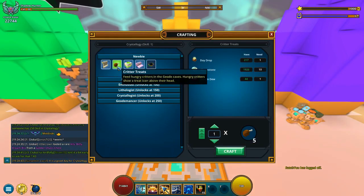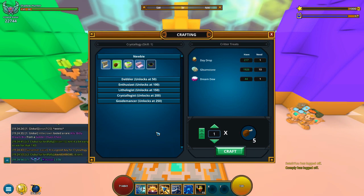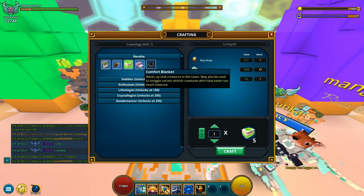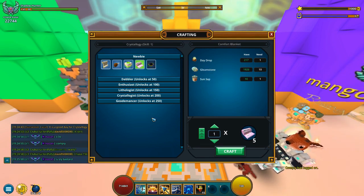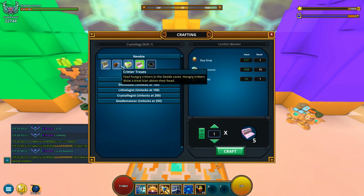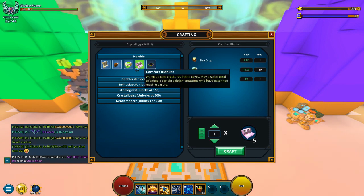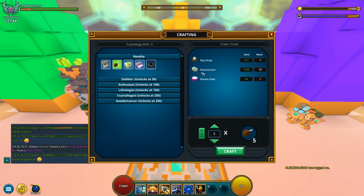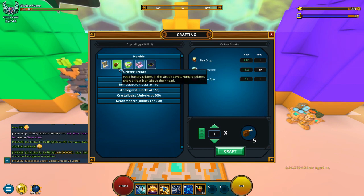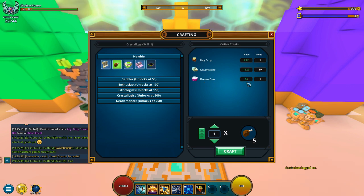What you want to make to get from level 1 to level 50, the first tier, would be the critter treats, or the curing kit, or the comforting blanket. How much you need of each of them is going to be in the description. These give you the same skill, and you basically just take whatever you have most of — the sun sap, the cal clep, or the dream dew. It costs the same: the glam stone and the day drop, 10 and 1 for 1.